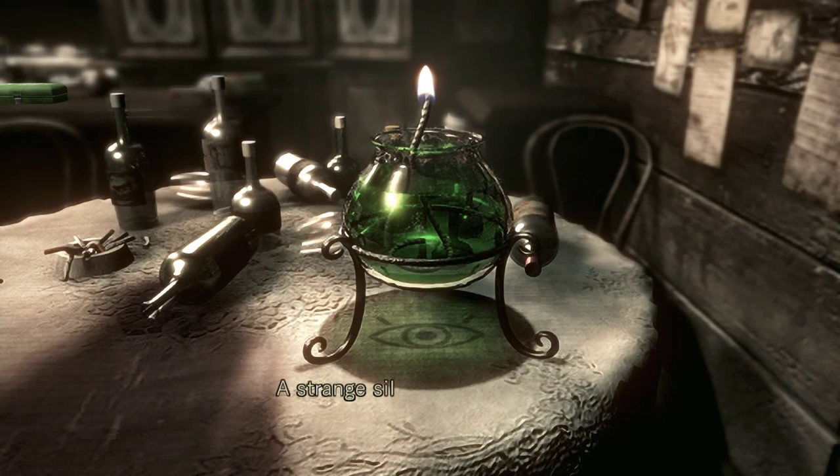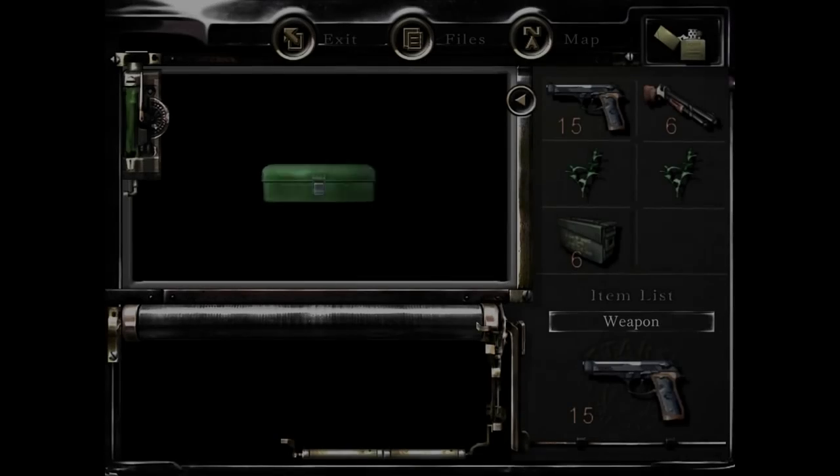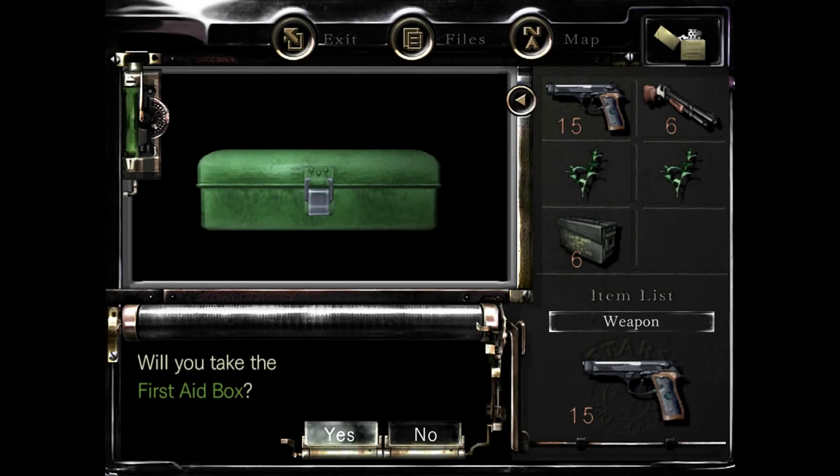So you got a red one, a green one, and then there's an orange or yellow one. Each one of these has a different symbol that's color coded. Might have some kind of meaning — sure does.